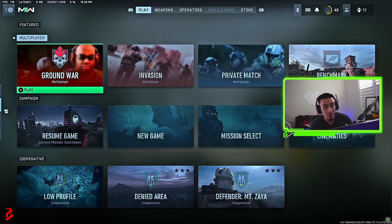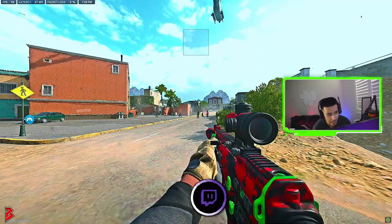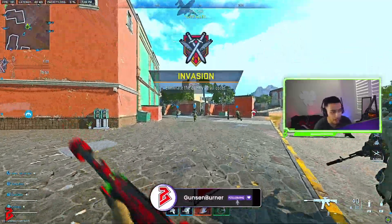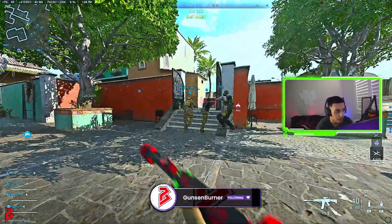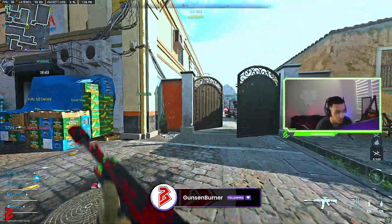The game mode we're going to use for this method is Invasion, so queue into an invasion match. Once you load in, go into the enemy spawn and find the bot spawns. This game mode has bots and real players, and the bots actually give you the same amount of XP as the real players.